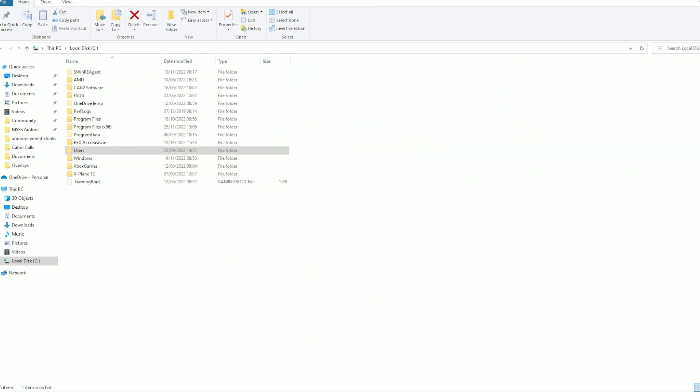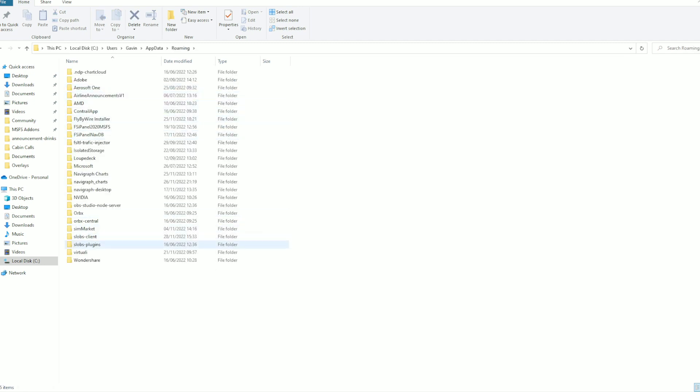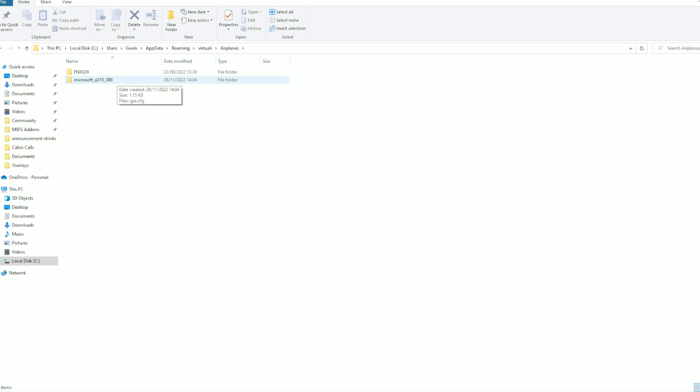Once you've downloaded the GSX profile, it's a little more cumbersome to install. You'll need to go to your local drive, find the users folder, then select yourself. Ensure that hidden folders are visible to you, because you'll need to find your AppData file. From there it's roaming, and then the airplanes folder in here. I have the Microsoft A310 underscore 300 folder. If you've not already created a custom profile, you're either going to have to manually create a folder and name it exactly the same as you see here on screen, or you can create one quickly using the GSX editor. This is where the GSX config file goes that you've downloaded from our Discord server.